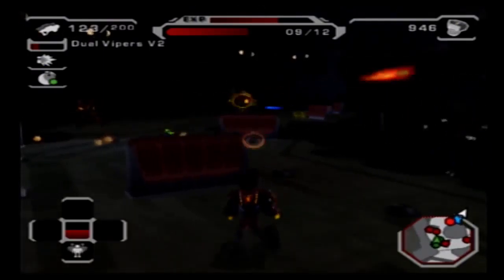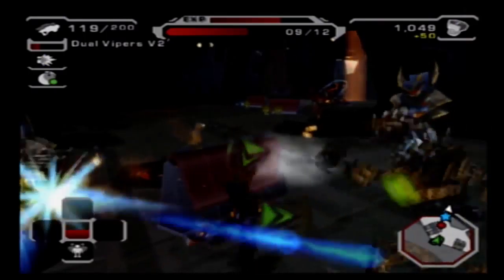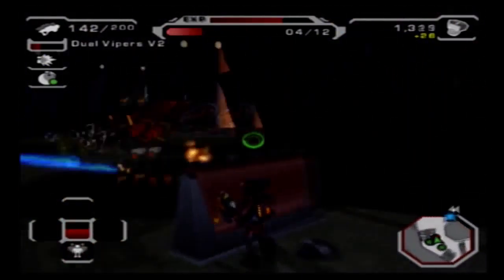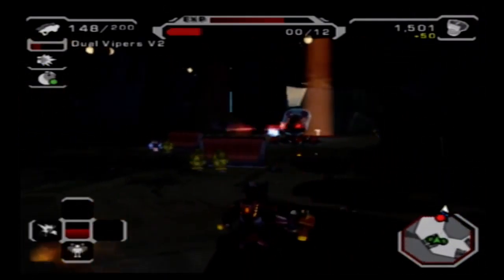The B6 Obliterator literally kicks ass. The acid mod gives continuous damage after you hit an enemy. We're going to use this for a while. These enemies are going to keep coming - they're kind of key to this area.